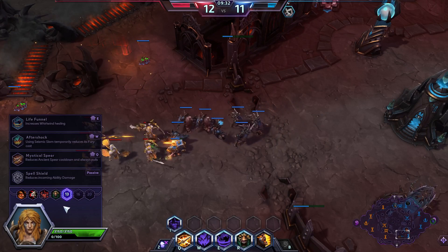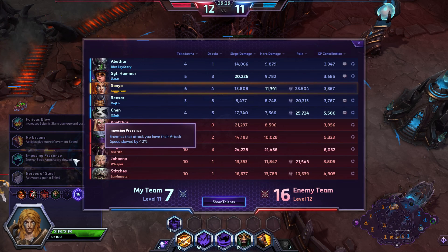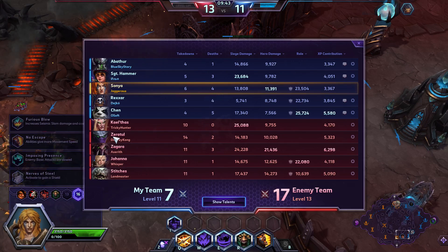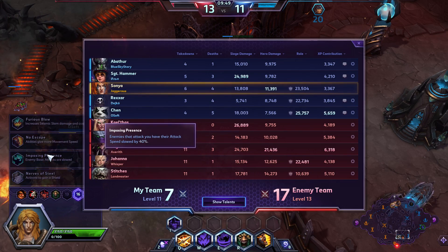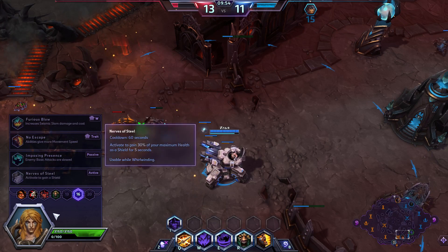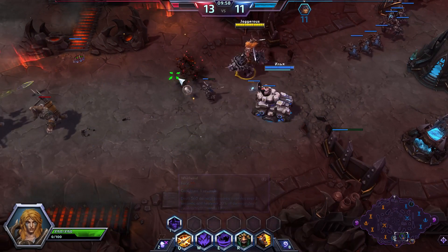You get sustained from healing, damage from your autos, and later on we'll get tankiness and mobility by grabbing Mystical Spear. At level 16, sometimes I pick Imposing Presence if they have auto-attack-heavy heroes — they have Zeratul who does a lot of auto attack damage. But Nerves of Steel is also good: it gives you a shield of 30% of your health for five seconds, adding tankiness while you heal with spins and autos.